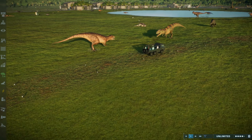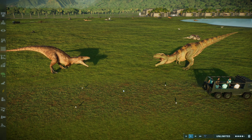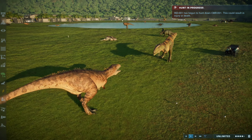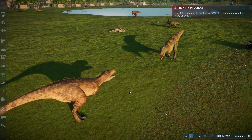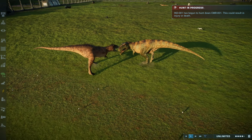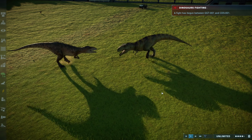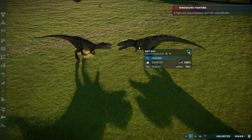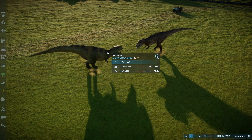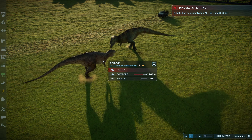They can start fighting. It looks like we already got one between the Giga and the Carcharodontosaurus. The Indominus Rex is already attacking something as well. Two big major carnivores duking it out right now. One hit already from the Carcharodontosaurus. Looks like the Giga's trying to make some shots but is kind of failing.